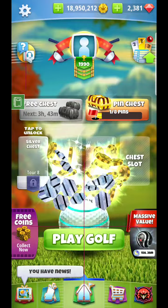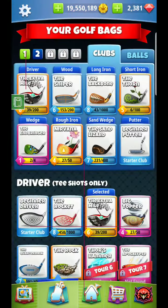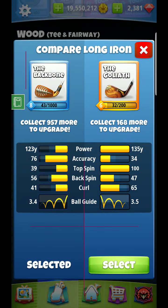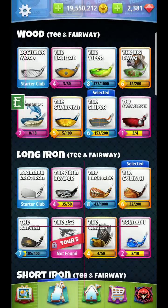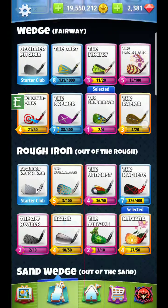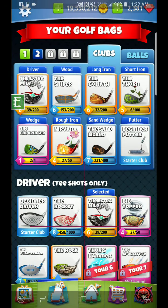Another thing I can do is go to my long iron and upgrade, giving myself distance as a priority — you can see the 123 versus the 135. So I can switch to the Goliath for this hole, just in case we get a tailwind and I need some extra length. Goliath 6 and Thorn 5 — I'm going to reset up my notebook here momentarily with these club selections. I'll see you guys on the next hole. Good luck.